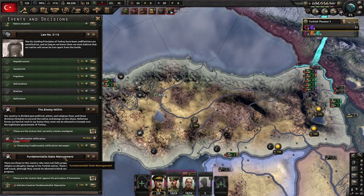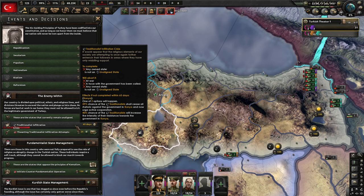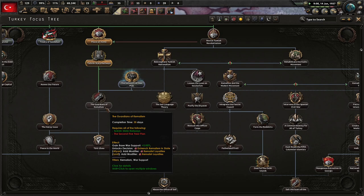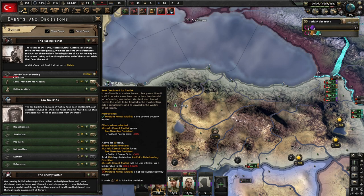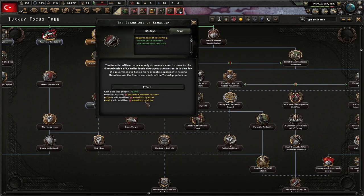Do we initiate counter-fundamentalist operations? We're going to be entrenching, and in 35 days we can do this as well. I want to seek treatment for him, but right now let's try to find treatment — just because I don't want to get hurt by that minus 30% political power, and I need that extra political power for the Guardians of Kamalism decisions. Kamalist loyalists, entrench Kamalism in the state — the Kamalist opposite court can only do so much. It is time for the government to take a more proactive approach in helping Kamalism win the hearts and minds of the Turkish population.